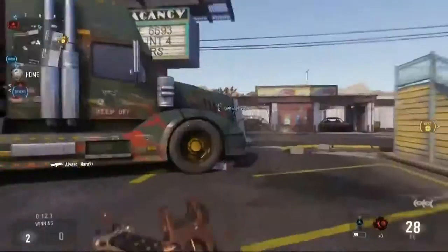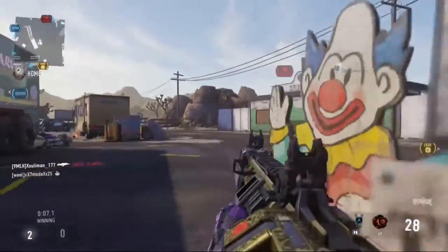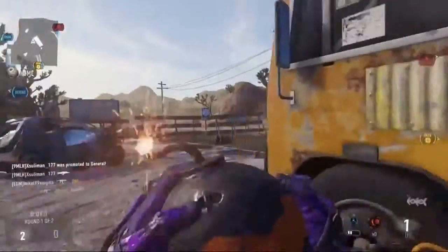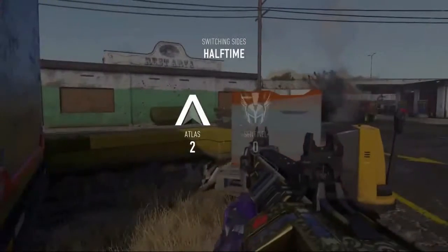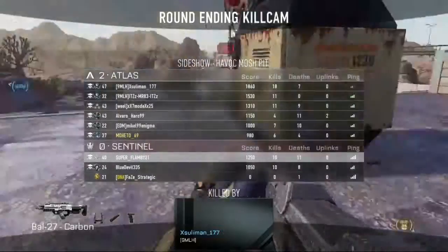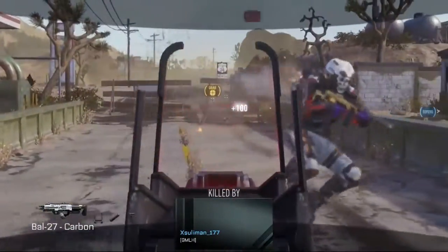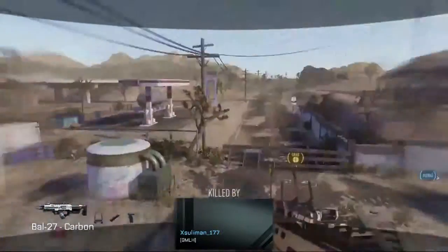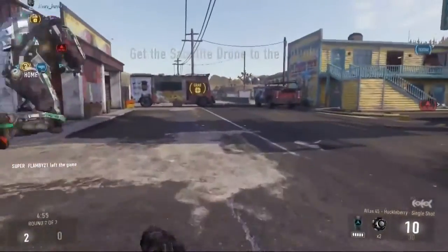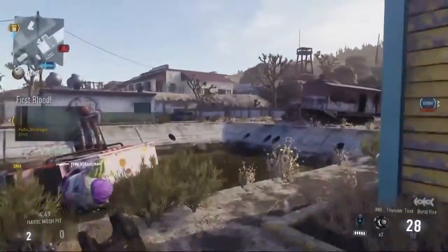Minus 1 in handling is not a big deal since you're not hip-firing this weapon. There is also a reduction in magazine size — minus 8 bullets, so you're down to 28 rounds per clip versus the normal 36. An extended magazine attachment is recommended on this setup, though if you feel comfortable taking out enough enemies with 28 bullets that's fine too.